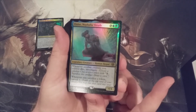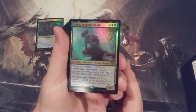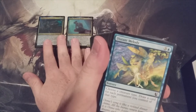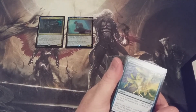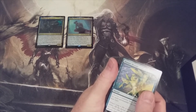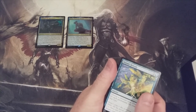Any creature — it doesn't say non-token. Whenever another creature you control dies, investigate. And whenever you sacrifice a token, surveil one. You could get a zombie creature token into the graveyard, and then you're going to investigate and also surveil one. You could potentially stack the triggers to see what you're going to draw before you draw it, or put it into the graveyard. Both of those commanders are pretty strong.